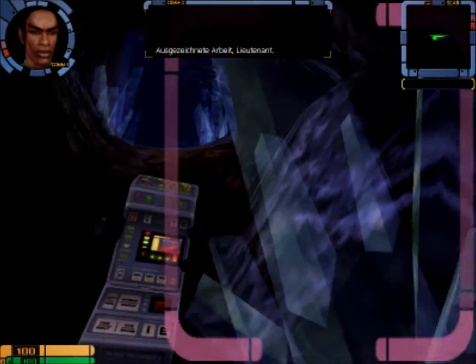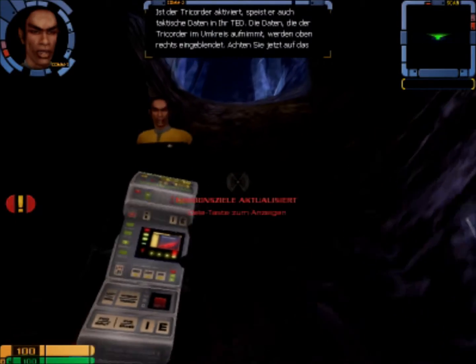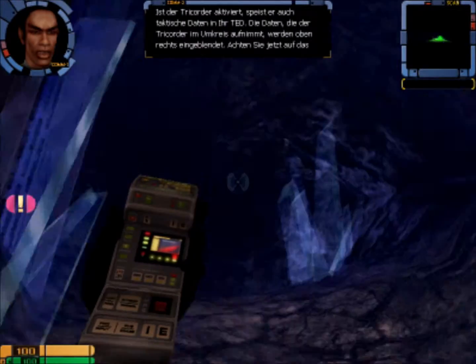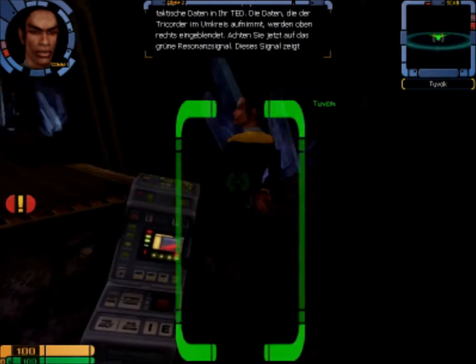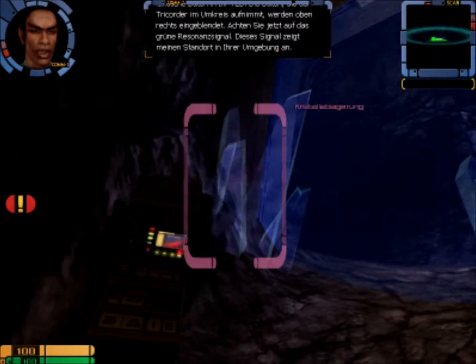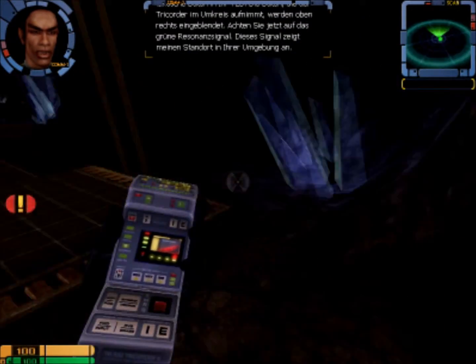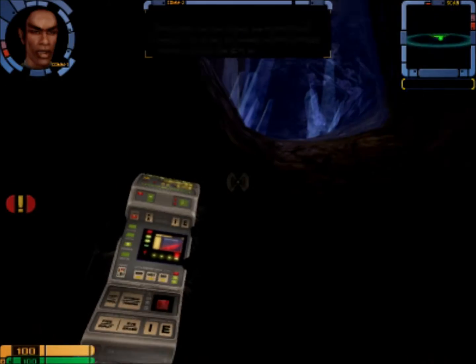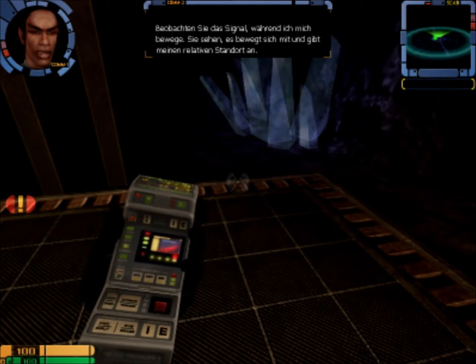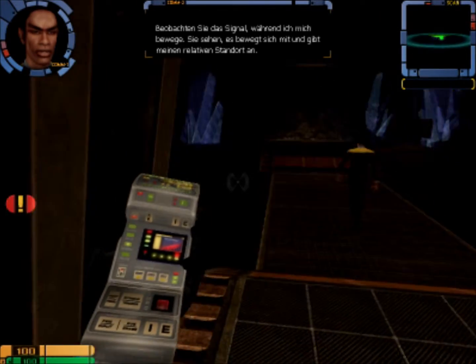Ausgezeichnete Arbeit, Lieutenant. Ist der Tricorder aktiviert, speist er auch taktische Daten in Ihr HUD. Die Daten, die der Tricorder im Umkreis aufnimmt, werden oben rechts eingeblendet. Achten Sie jetzt auf das grüne Resonanzsignal. Dieses Signal zeigt meinen Standort in Ihrer Umgebung an. Beobachten Sie das Signal, während ich mich bewege. Sie sehen, es bewegt sich mit und gibt meinen relativen Standort an.